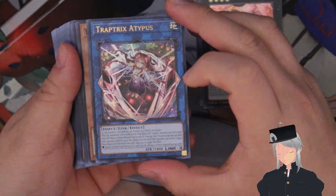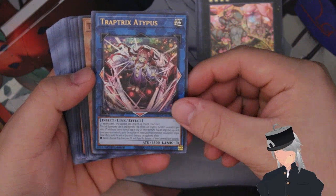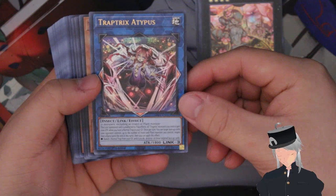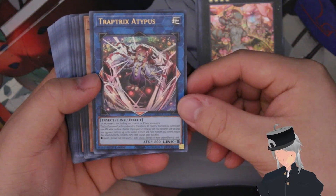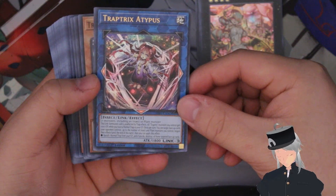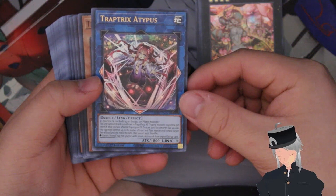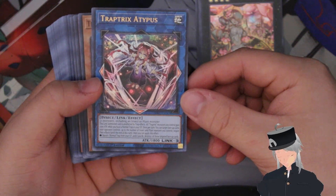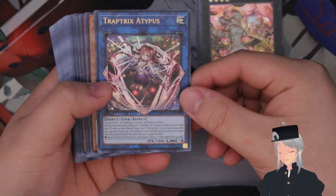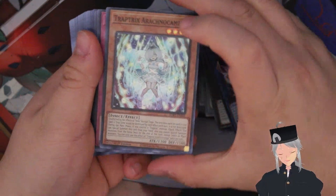Next up we have the new link three Trap Tricks Adipus. Adipus requires two or more monsters including an insect or plant monster. When this card is link summoned it is unaffected by traps, all Trap Tricks monsters you control gain 1000 ATK while you have a normal trap in the graveyard, and once per turn you can target up to cards your opponent controls — up to the number of insect or plant monsters you control — negate those effects, then banish one trap from your graveyard to destroy one of those cards.